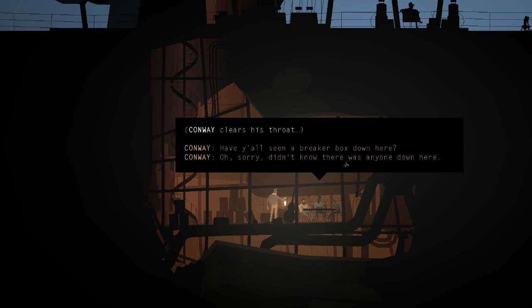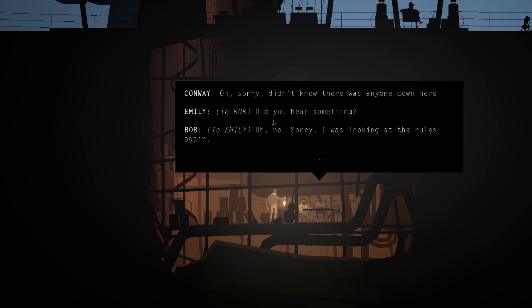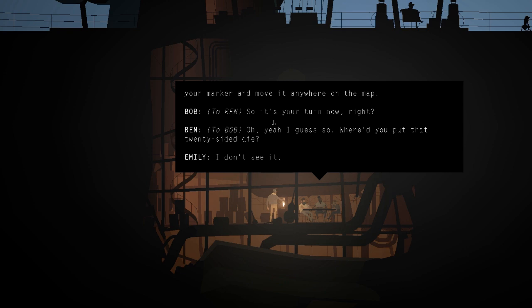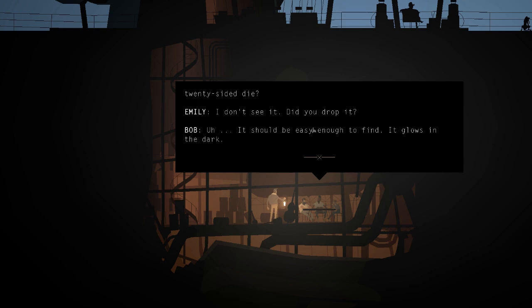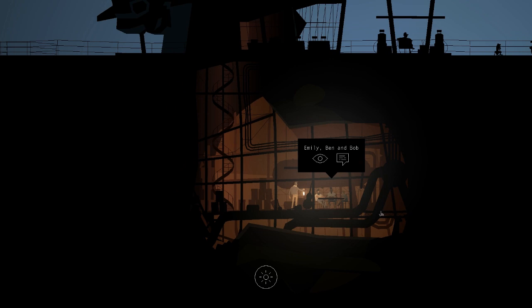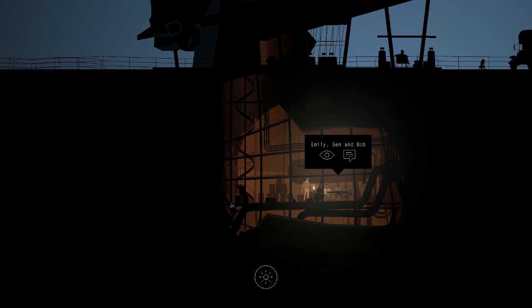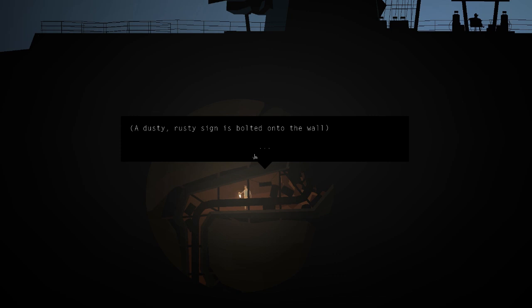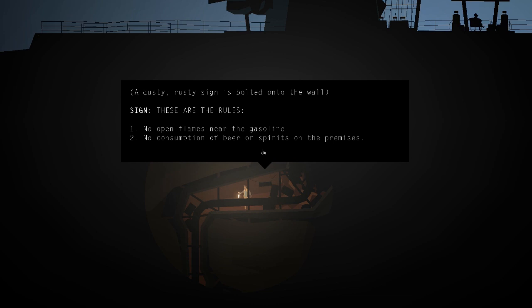We clear our throat. We can say 'Sorry, didn't know there was anyone down here.' These guys are having their own conversation, indicating they're playing some kind of game where they need a d20 — a 20-sided die. This conversation does a good job of introducing one of the central themes of Kentucky Route Zero: the ethereal or otherworldly. There's a lot of stuff to do with ghosts or potential spirits, and you're never really sure whether the people you interact with are really there. They also mention they've lost a d6.